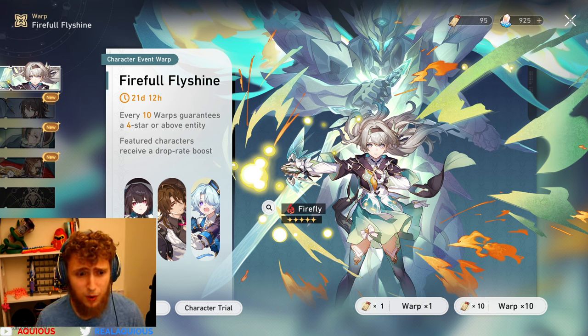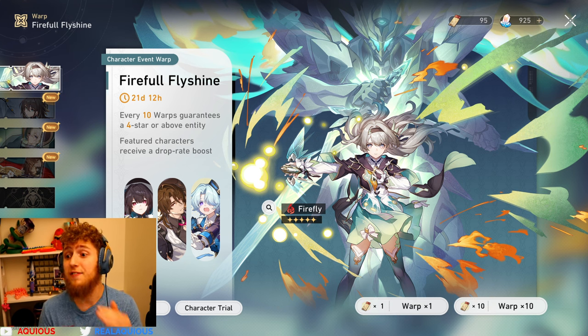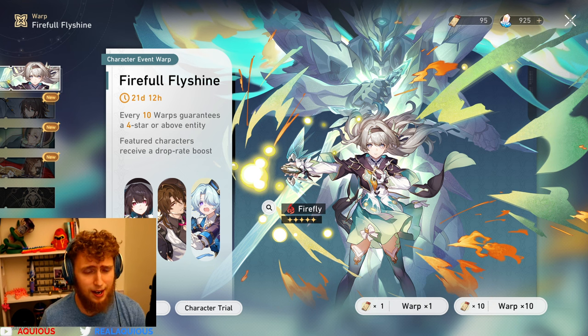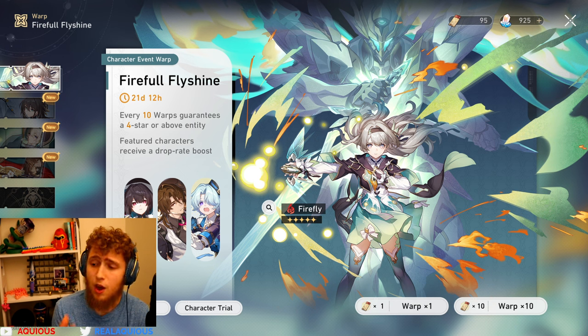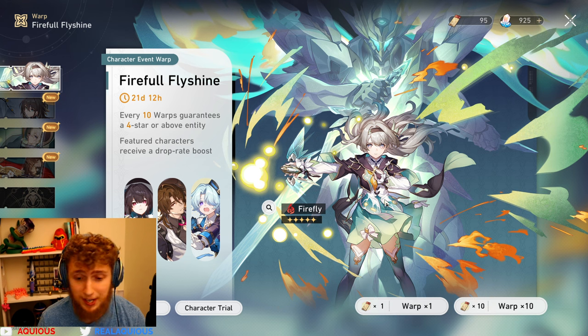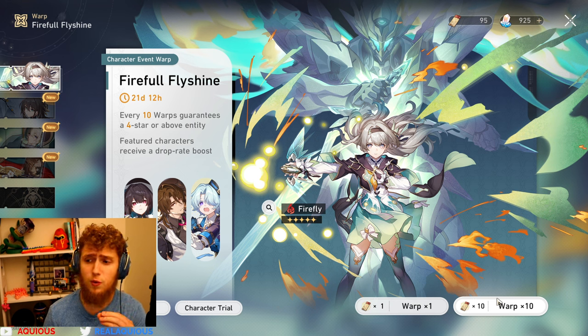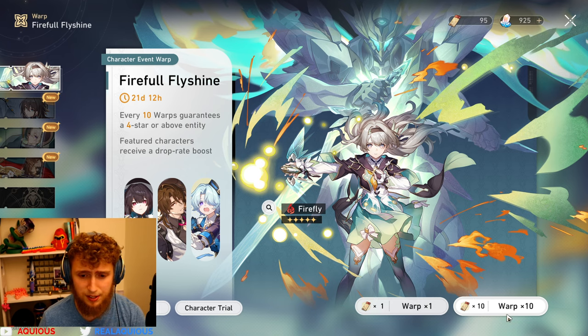We will pull Firefly — I can guarantee it. We have 95 pulls, and hopefully this doesn't ruin any excitement, but we're going to be doing the light cone pulls as well. We might even pull for an eidolon depending on how fast we get Firefly. We already lost the 50/50. So without further ado, let's get into the pulls — we are pulling till we have zero pulls left.